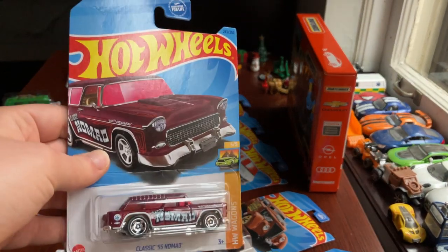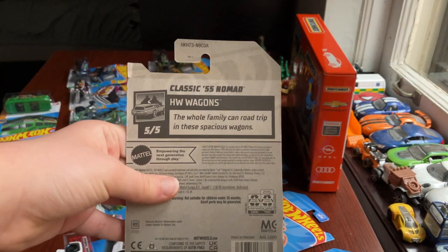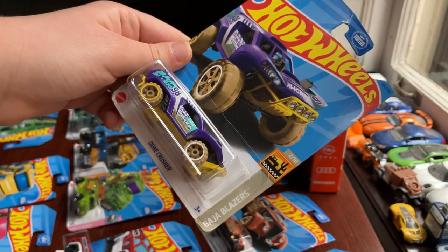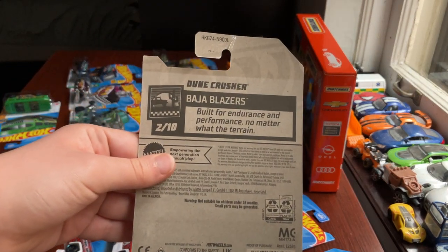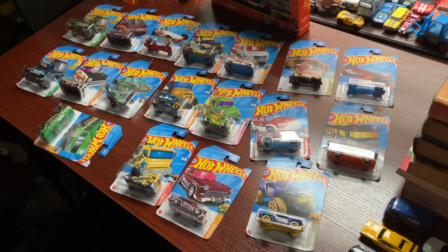The Classic 55 Nomad — beautiful artwork — from Hot Wheels Wagons, number 5 out of 5, car number 243. Hot Wheels Wagons: the whole family can road trip in these spacious wagons. Last car: the Dune Crusher from Baja Blazers, number 2 out of 10, car number 182. Baja Blazers: built for endurance and performance no matter what the terrain. So here are all my single packs from Hot Wheels, gotten in stores quite recently. You can never have too much Hot Wheels — what I do have too much of is nowhere to put the vehicles!